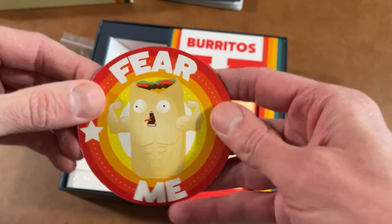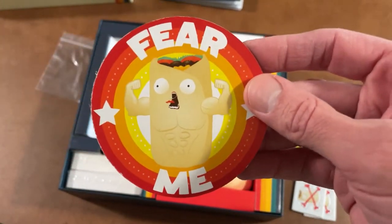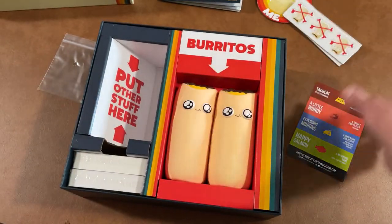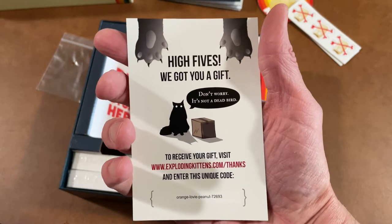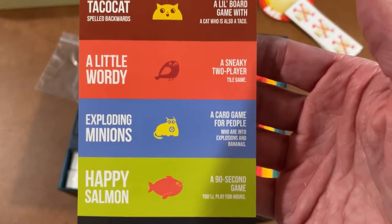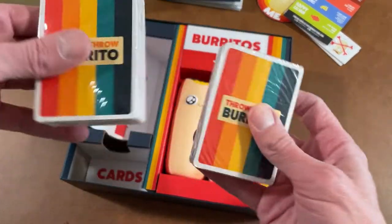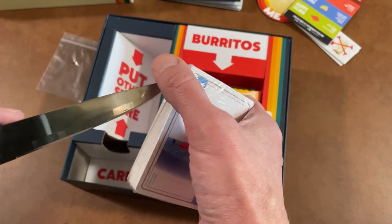We've got a card that says "Fear" — fear does not exist in this dojo. We've got some little punch-outs, which must be points or misses or something. And this looks like it's for other games. Let's see what the cards look like — there's a bunch of them, let's get through this shrink wrap.